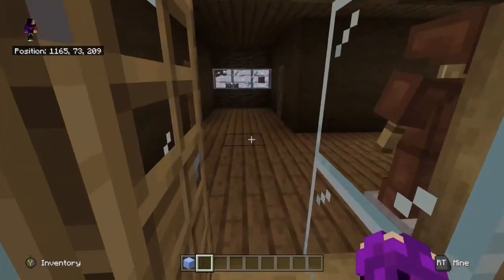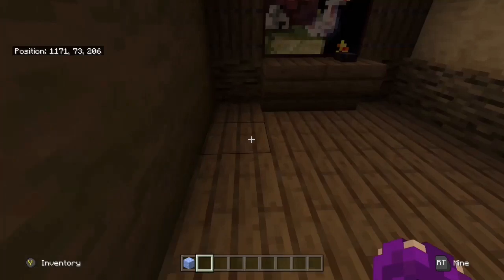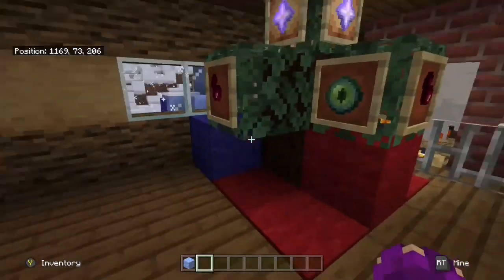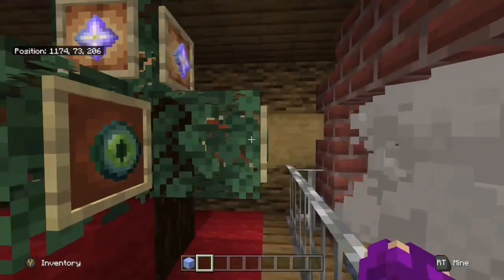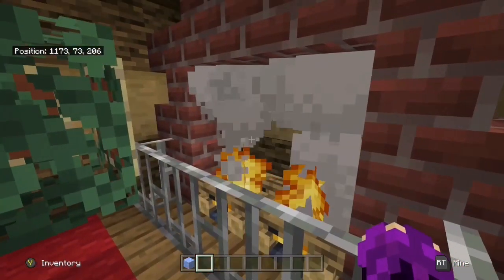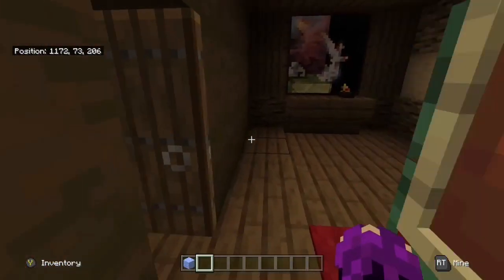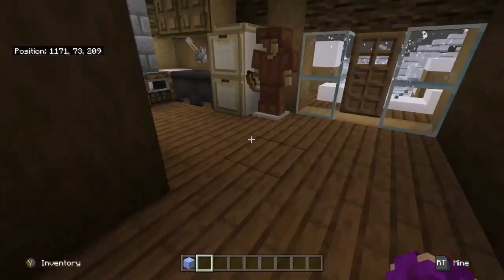Let's just walk on up to the inside. Here's the living room. Got the Christmas tree with the star on the top. And then we have the chimney fire pit thing.